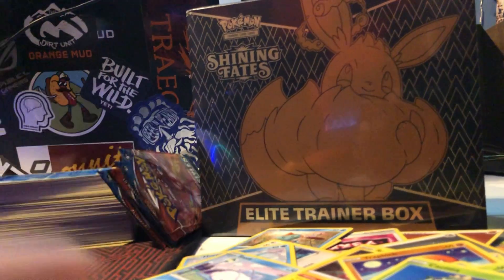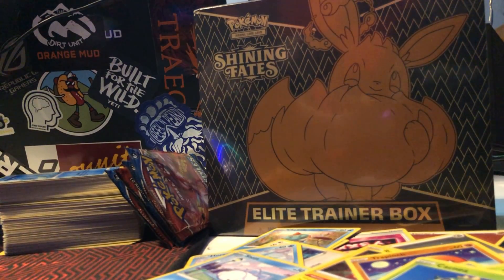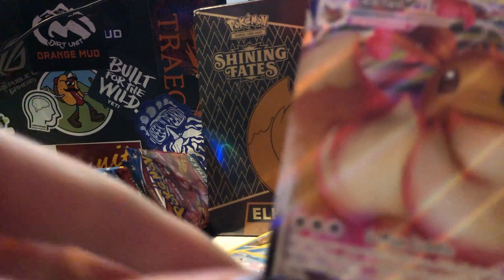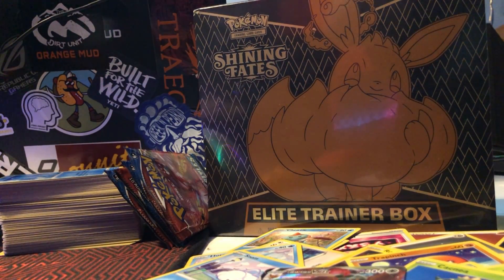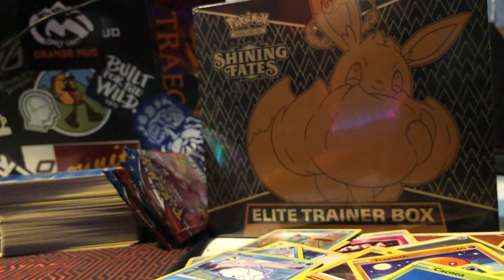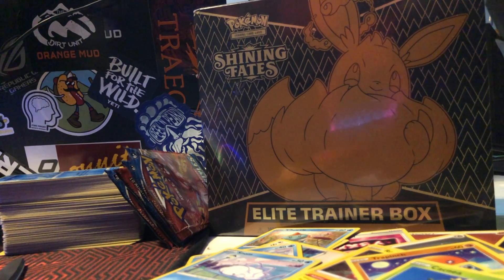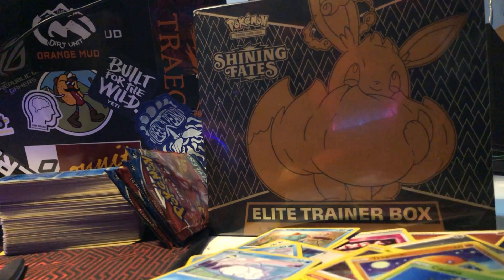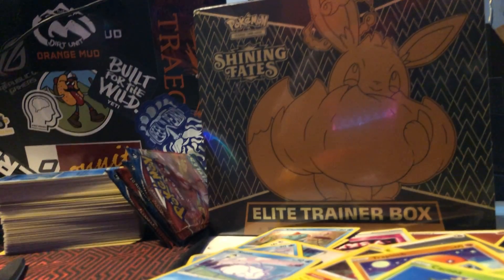Not awesome but it's okay. Even if you had a dud opening, you always get the guaranteed ETB max. So boom — all these energies of course — the code card that goes with the thing. And that's it for this box! Alright, we'll be right back in three, two, one.